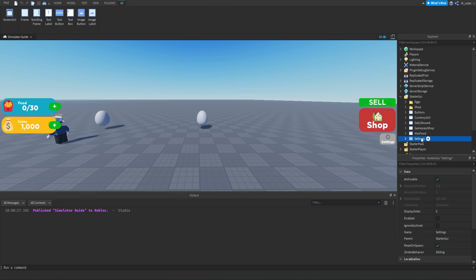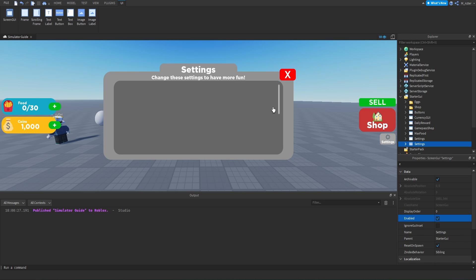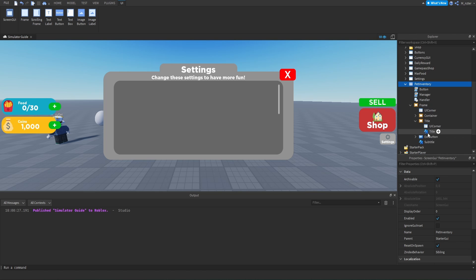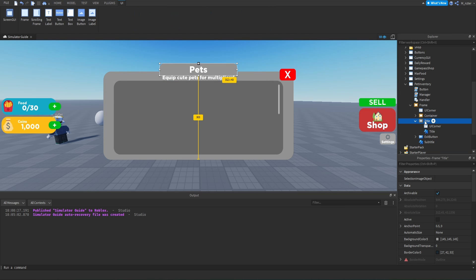Now that we know all the aspects of our GUI, let's hop into Roblox Studio. Inside the StarGui, let's go inside and duplicate the settings GUI. The reason for this is it already has components our inventory GUI will need — the frame setup, a little upper frame, a title and subtitle, a container, and an exit button. We'll rename the duplicated one to 'Pet Inventory,' then go inside the GUI, inside the frame, inside the title and change the text from 'Settings' to 'Pets.' Inside the subtitle, we'll change the text to 'Equip cute pets for multipliers.'